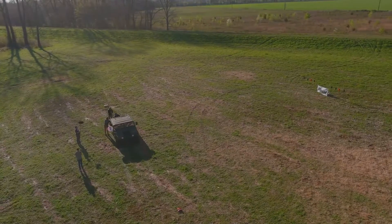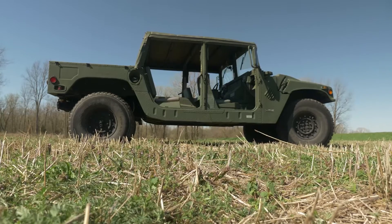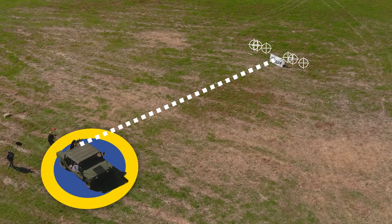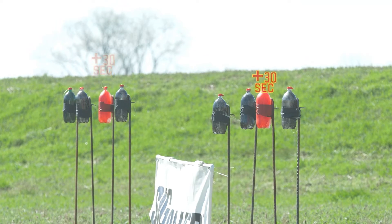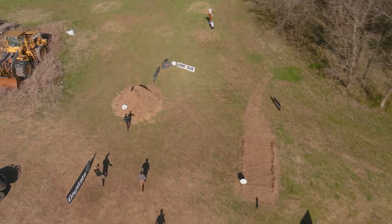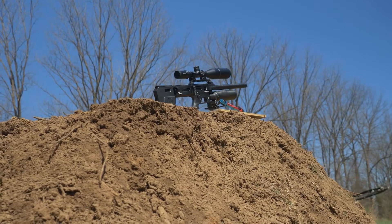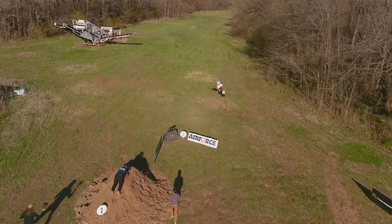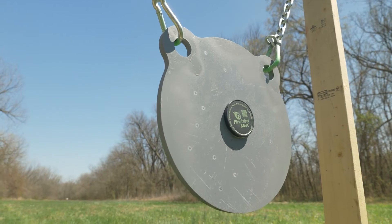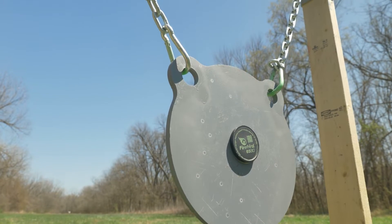Stage one: each contestant with the Sig Sauer Virtus will shoot out of a moving Humvee at six black Blast Cat bottles. For each red bottle, a 30-second penalty will be added to their overall time. At stage two, they will run and climb their way up a dirt pile to the Day State Delta Wolf. They only need one hit at a 100-yard grizzly gong. There's a bonus Firebird in the middle that, if hit, will subtract 30 seconds from their time.